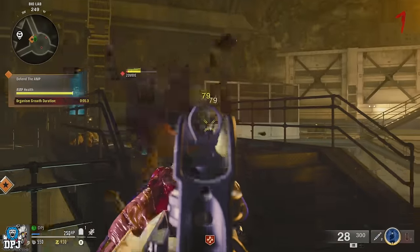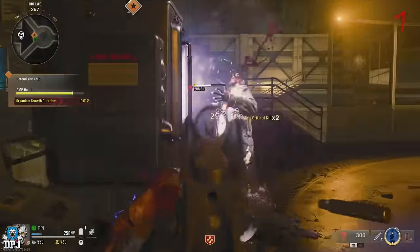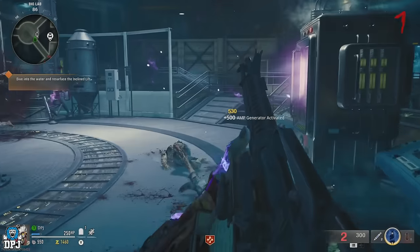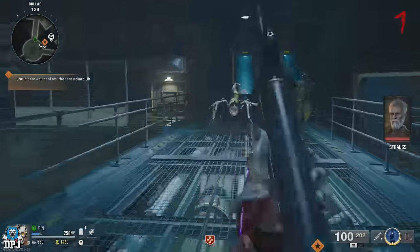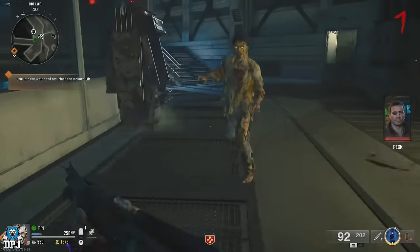There are three amp generators in total and you end up at the third one right here. After turning it on and protecting it, you're instructed to dive into the water and resurface the lift. The lift is also where you pack-a-punch your weapons. This point right here is where you can actually do the glitch.